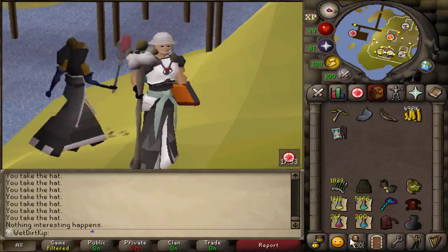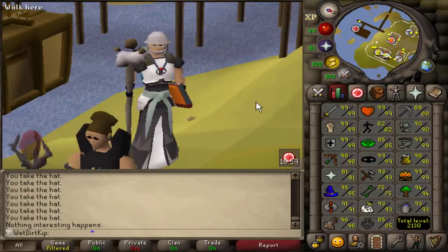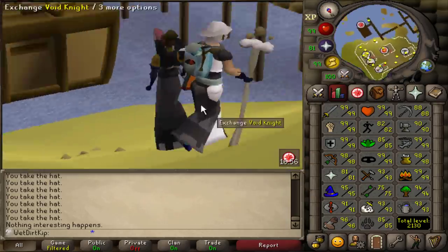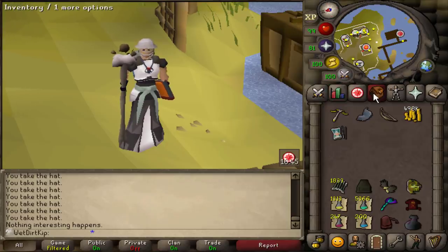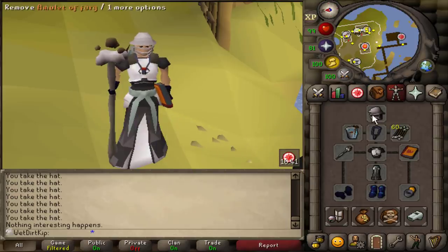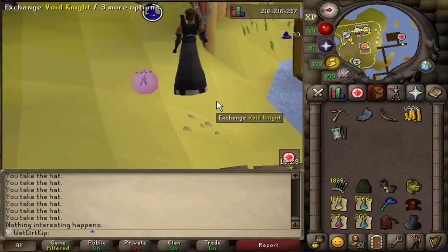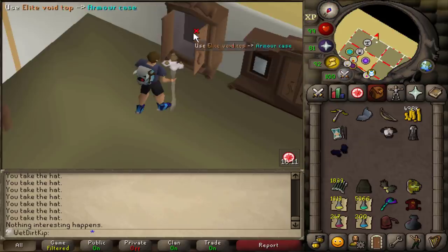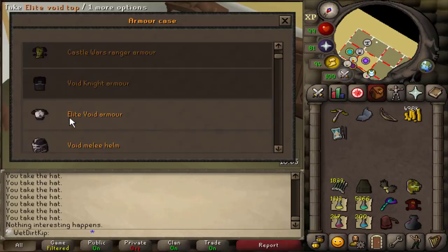The Range Cape is pretty far in the future, maybe. Over the regular Void, the Elite Void gives a plus 6 prayer bonus and 2.5% bonus to Magic and Range. This is really nice for raids because we can minimize inventory space used for gear — you just wear the gloves, the top, and the bottom, and switch the three helms for Range, Melee, and Magic. It's really useful for UIM. The best part is we can store it in the POH just like regular Void — there are two different slots, one for regular Void and one for Elite Void.